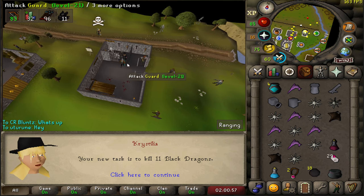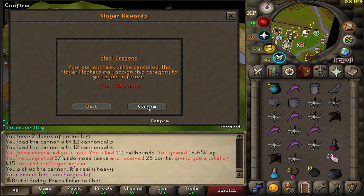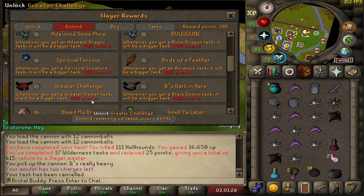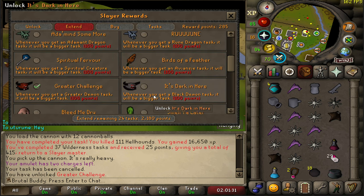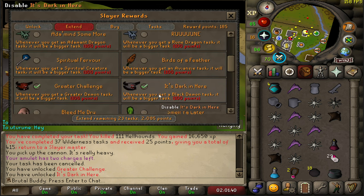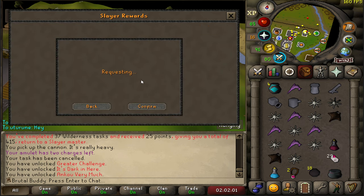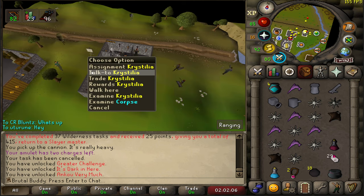Hellhounds completed. 11 black dragons — this is actually annoying, they take so long and are so tanky. It's better to cancel this one and extend greater demons instead. Black demons also give nice experience — long task but good exp. Angus also — getting those quite frequently, why not extend them already.